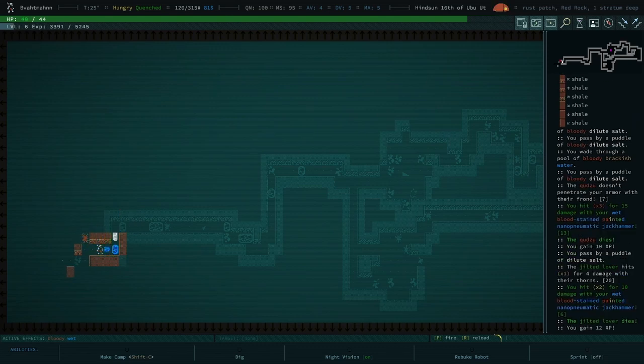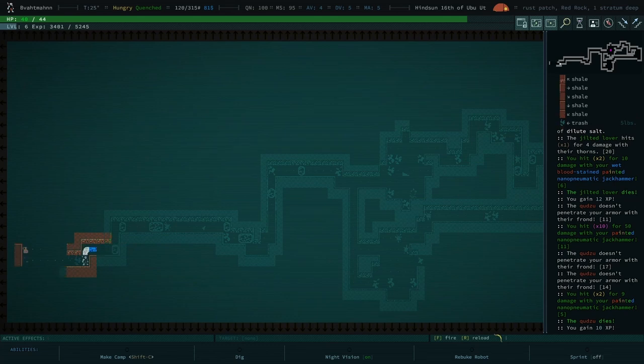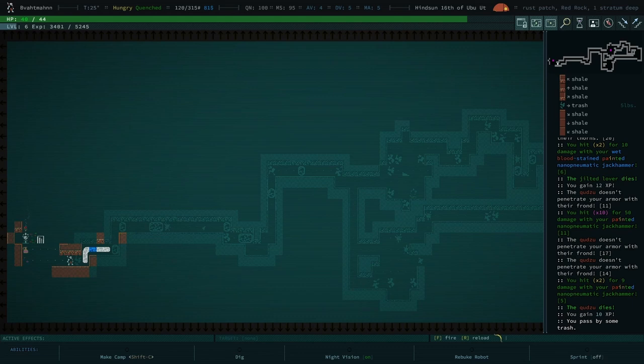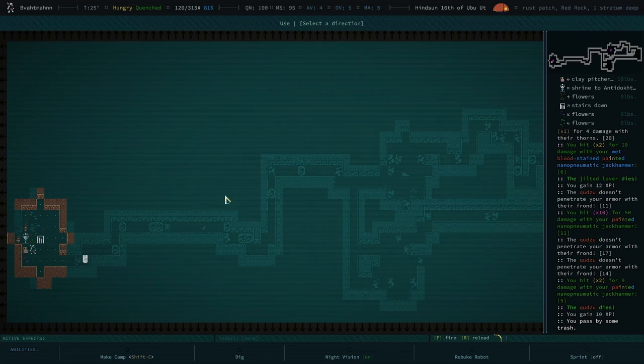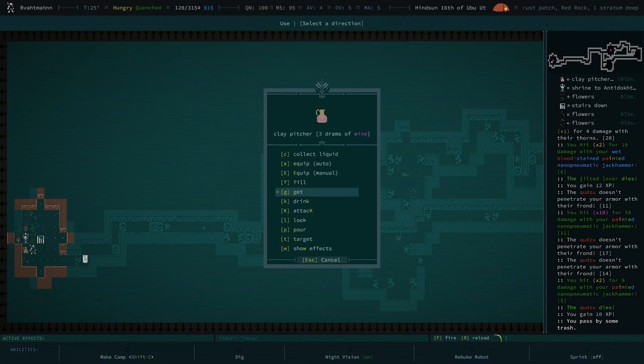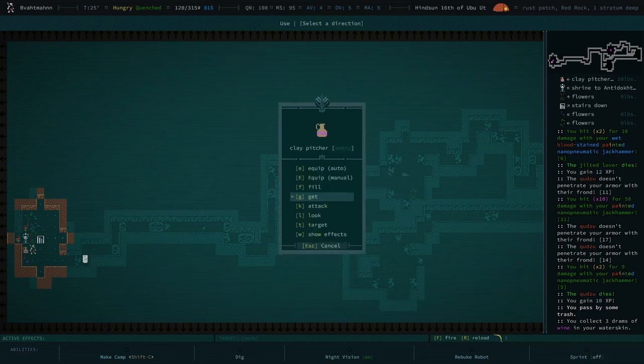I'm a little worried — oh no, you're good. A jilted lover? I've been killed by a jilted lover exactly once and it's embarrassing. There's a pot, a staircase, and a statue. Let's look at that clay pitcher — hit interact in the direction. It's got wine in it. If you collect the liquid your character will automatically pour it into a water skin. There you go, you've got some wine.